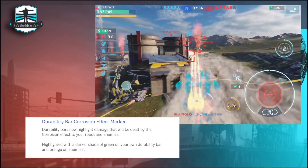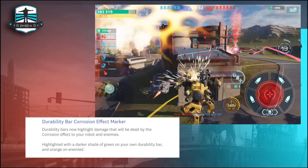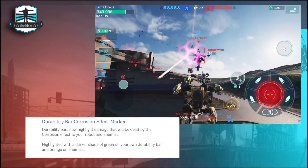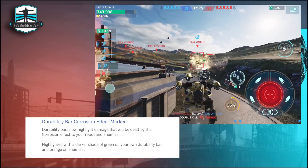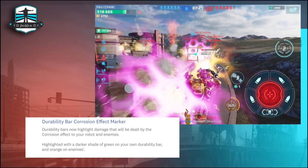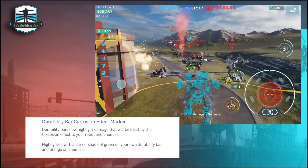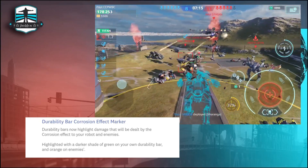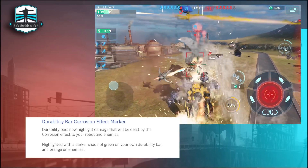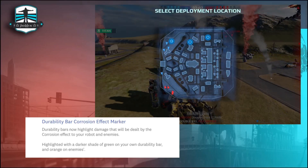The durability bar corrosion effect marker was available on Test Server 2 this weekend. Durability bars now highlight damage that will be dealt by the corrosion effect to your robot and enemies — highlighted with a darker shade of green on your own durability bar and orange on enemies. Sometimes you can see this in the video here. That was a huge amount of damage I received.